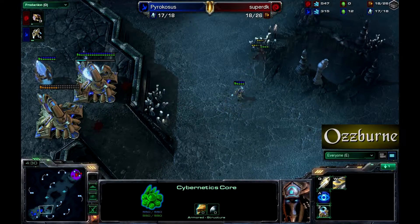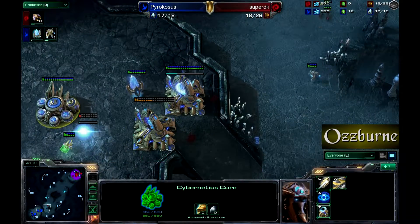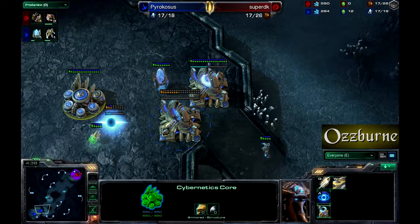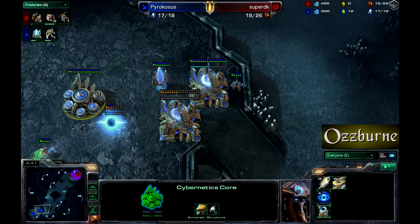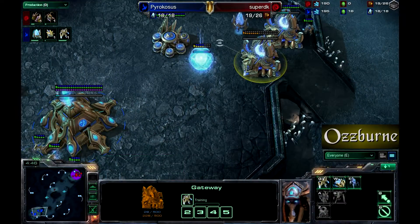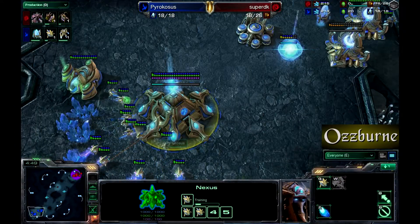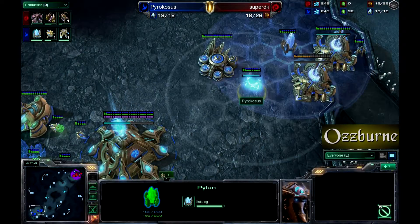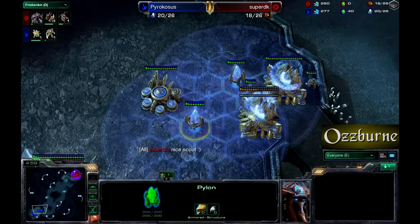He's going to chase the Zerglings — I'm not sure that's a good idea, as those Zerglings can just run around and get into the base. But there's only three of them, and probes can fend off Zerglings fairly well. He is supply blocked, however, just trying to get that zealot out but he can't. Probes are being made, pylon coming up.